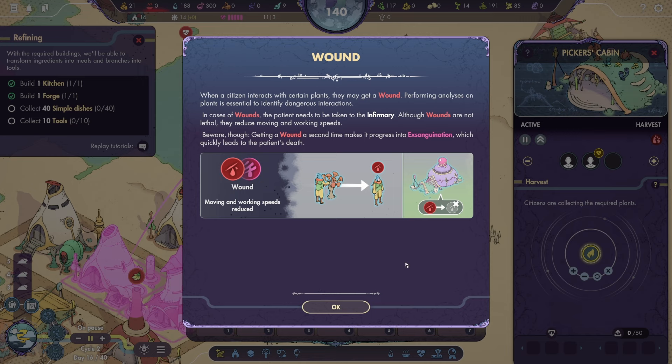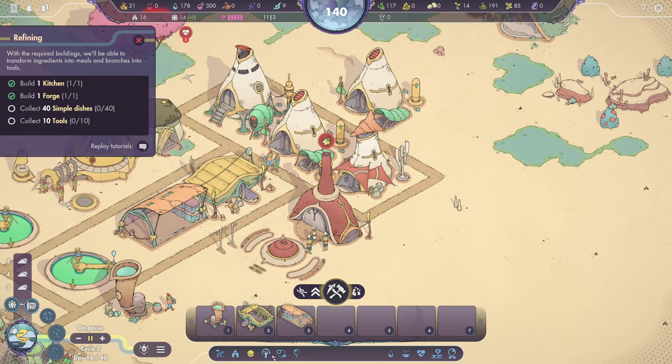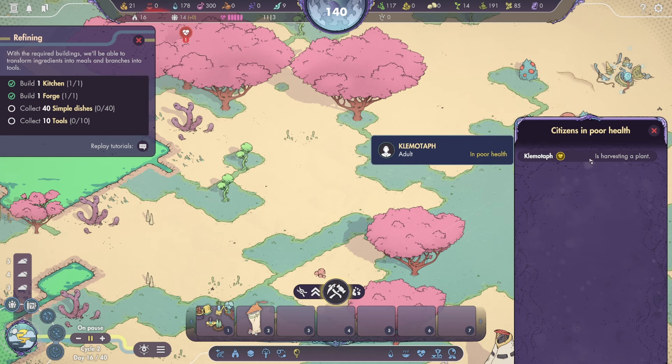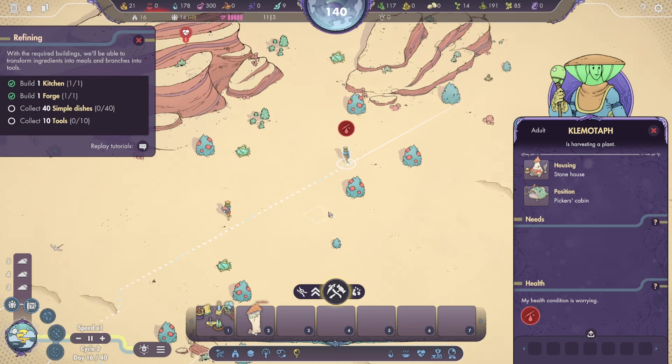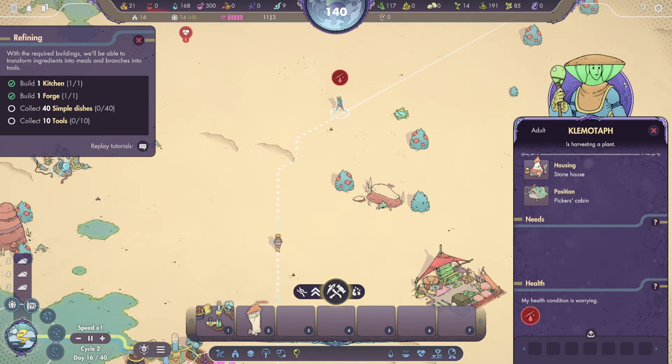When a citizen interacts with certain plants, they may get a wound. Performing analyses on plants is essential to identify dangerous interactions. In cases of wounds, the patient needs to be taken to the infirmary. Although wounds are not lethal, they reduce moving and working speeds. Beware though — getting a wound a second time makes it progress into exsanguination, which quickly leads to the patient's death. Somebody's wounded. Click to see affected citizens. Clematoff — my health condition is worrying.